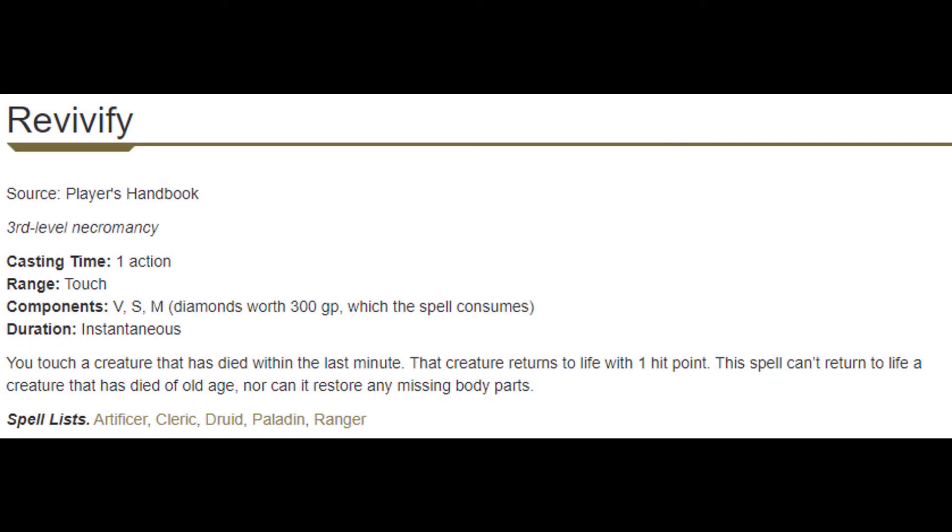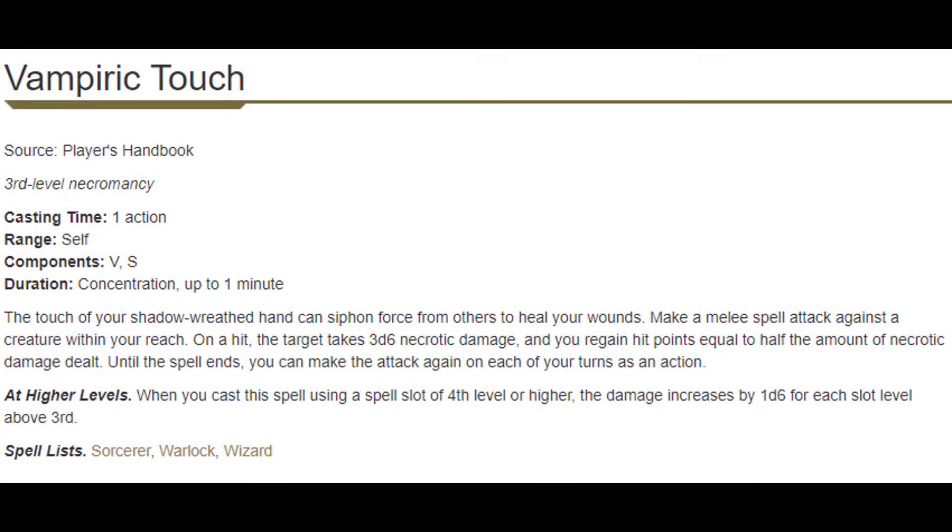At level 5 we get Revivify and Vampiric Touch. Revivify is pretty sweet because we already have Gentle Repose set up, so our Revivify is basically 10 days and a minute. It's a staple spell every cleric basically needs, and now we don't have to waste a spell selection on it — just a nice quality of life. As for Vampiric Touch, it has a very specific niche: if we're being pressured by one enemy in the midline, we can use Vampiric Touch with our Wisdom modifier to fight in melee and it heals us so we stay up longer while our team comes to support.